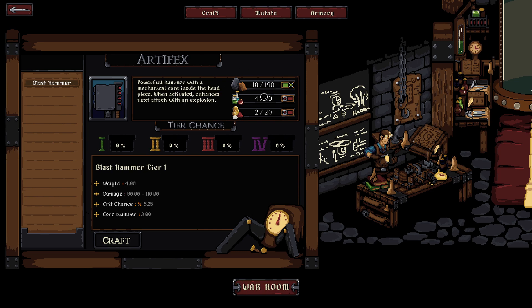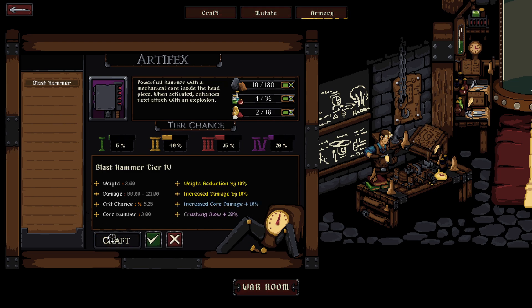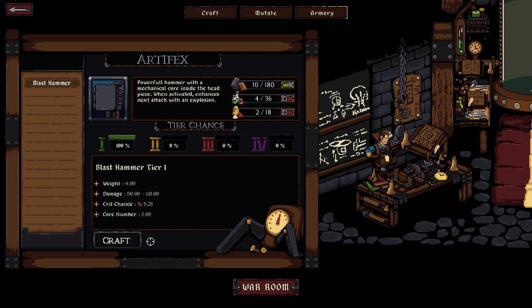10 out of 190, 4 out of... okay, so if I use all of these resources there's a 20% chance we would get a tier four blast hammer, 5% chance of a low one. Let's do it — craft! Bam, we got purple! I think that means tier four, plus 20% crushing blow, increased core damage.